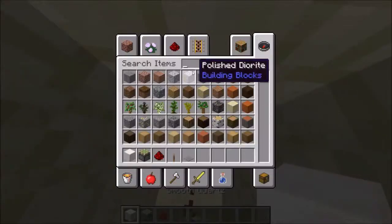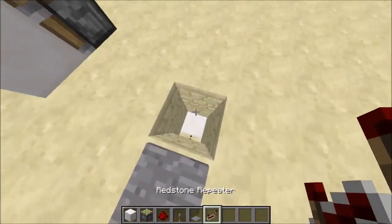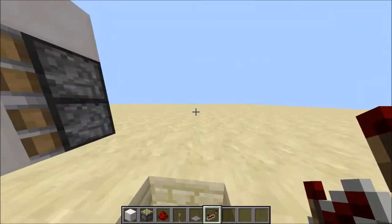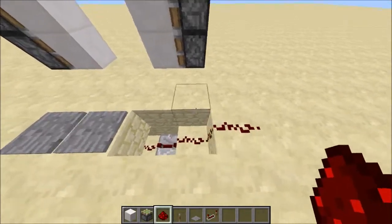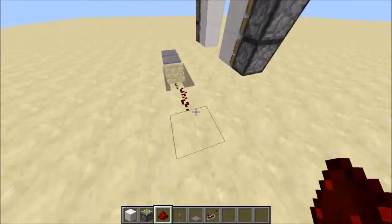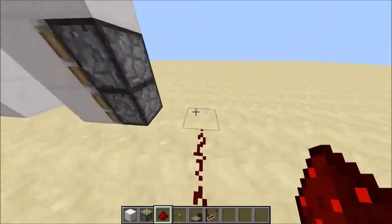After that, get a repeater, put it on 4 ticks facing this way and run it into this block with redstone on top of it. Do another block of redstone there, and then just do more redstone like this.